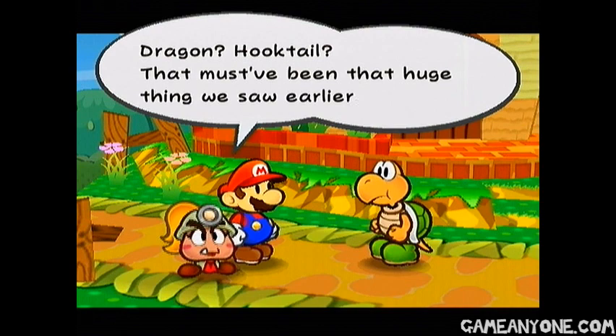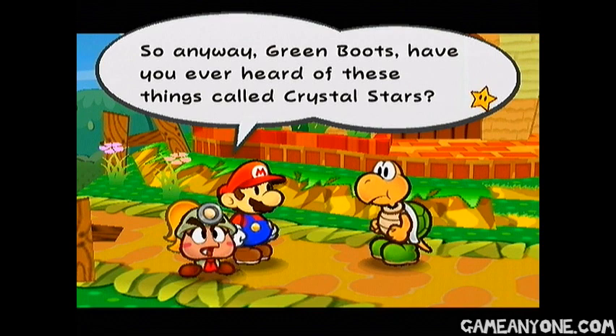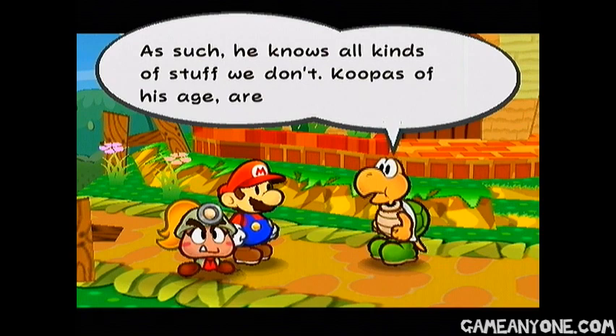Dragon? Hooktail? That must have been that huge thing we saw earlier. So it's called Hooktail, huh? Scary name. Anyway, Green Boots, have you ever heard of these things called Crystal Stars? We're on this quest for them. It's very important. Crystal Stars, you say? Hmm, nope, can't say that I have. Sorry about that. Might want to speak with the mayor, though. He's old. Really, really old. Yeah, he really is. As such, he knows all kinds of stuff we don't. Koopas of his age are really smart. Anyway, the mayor lives in that pink house up ahead. You should go check it out.